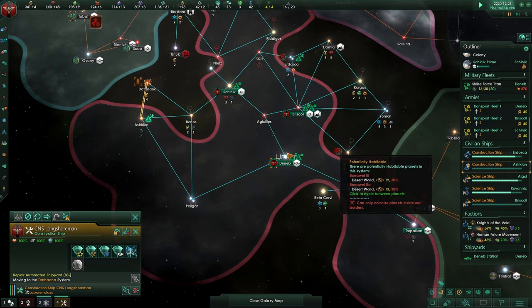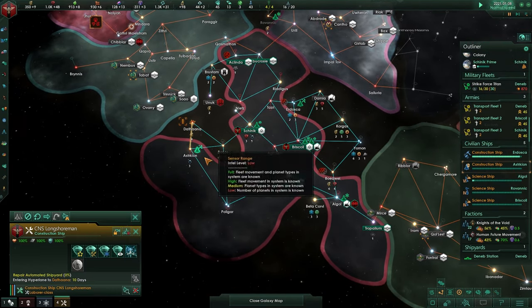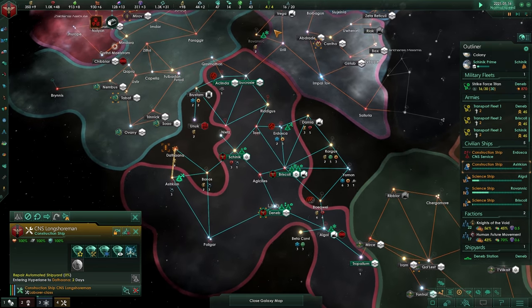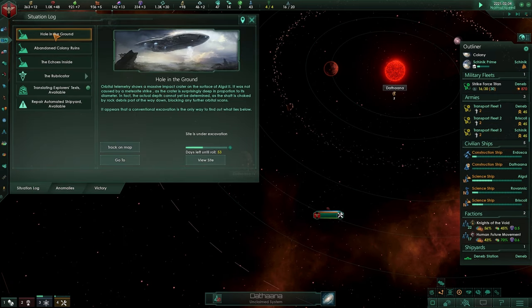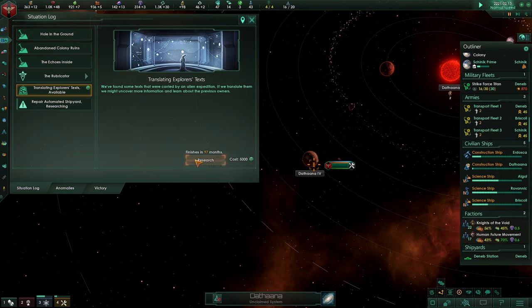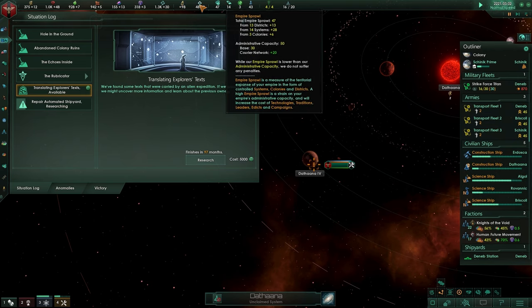We still want to make sure that we get all of these systems under control before we expand. There's no need to expand if, as long as we have room to expand towards, I would not go and extend your borders into alien territory before doing anything else in your own space. He is going to get to the shipyard and we might get a construction ship. I have a feeling this is actually increasing - it was 66, now it is 97 - it has everything to do with the amount of research in comparison with your empire sprawl.